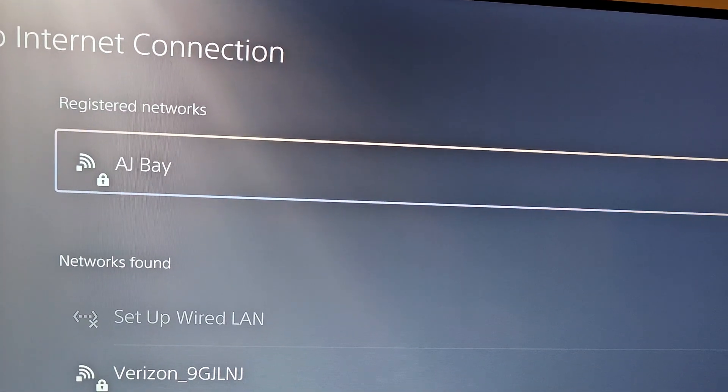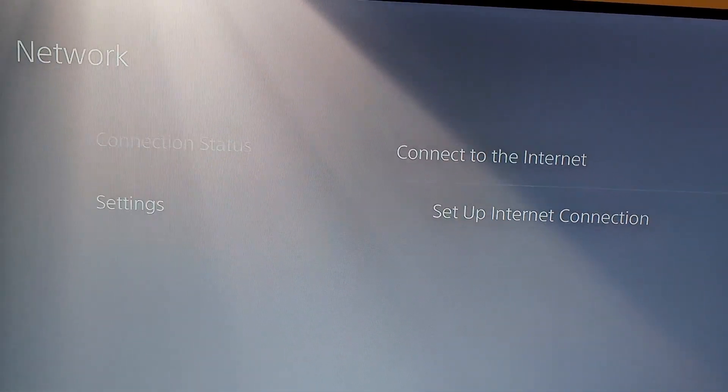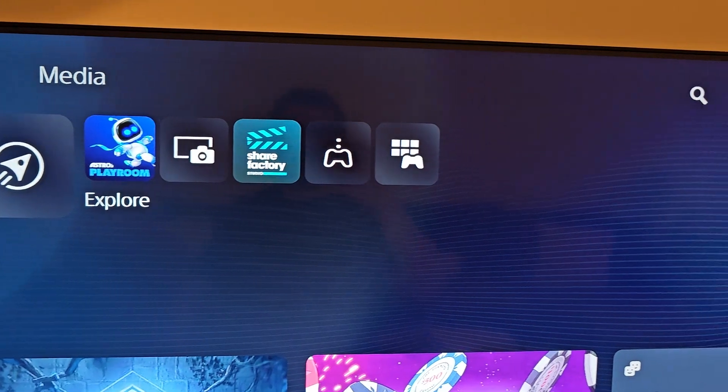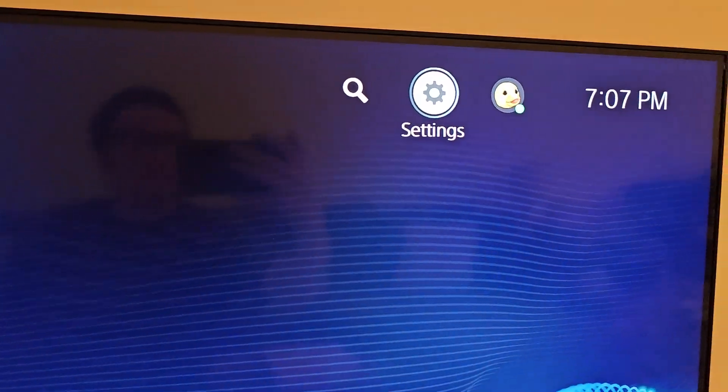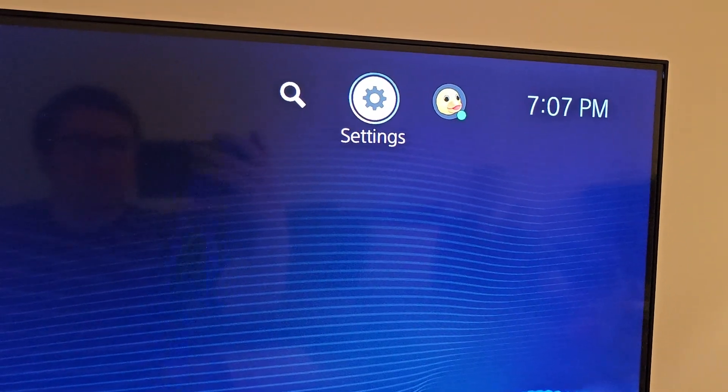Then what I find works for the authentication is first just going back. Now what you're going to have to do is open a web browser on your PS5. There's a few ways to do that, but the easiest way is going back into your settings.